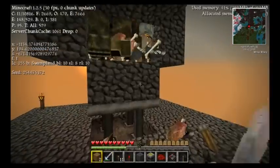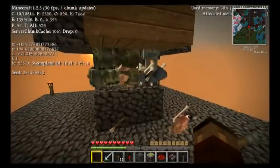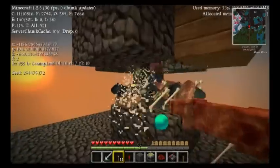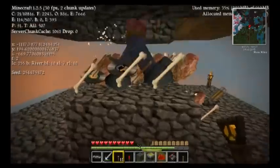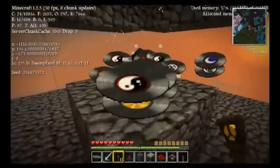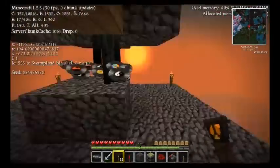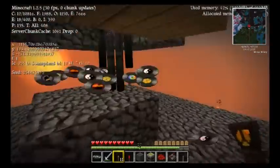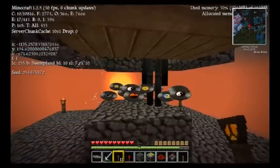Let me put these blocks back, lower the platform, and kill off all these guys — I'm just going to use a torch for demonstration. And there you go — plenty of CDs in here. You don't have to worry about getting killed, you don't have to run around or get shot. You just stand in one place, it's perfectly safe, and you get tons of CDs and everything that you want.